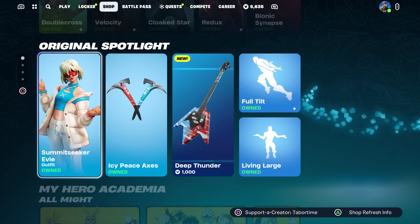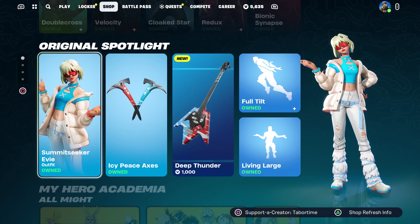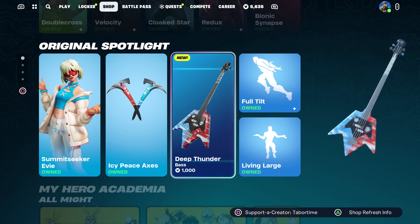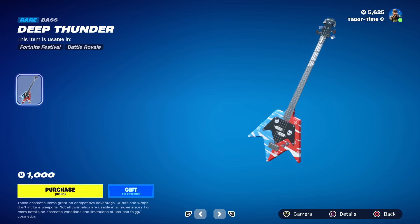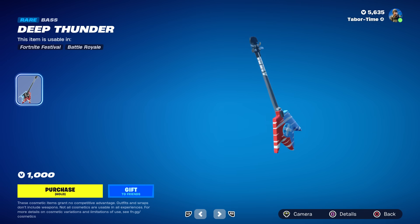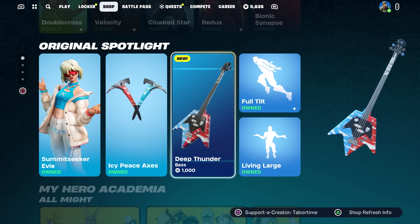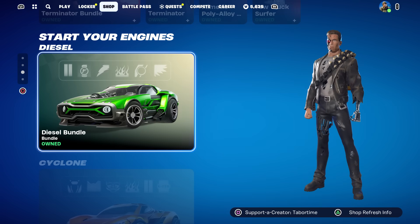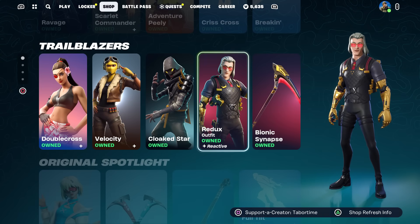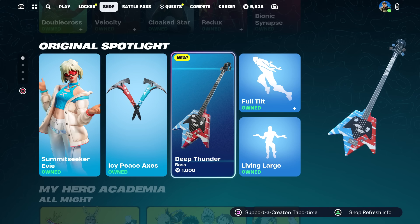If you missed out on Summit Seeker Eevee, she is still here thankfully — a lot of people were freaking out thinking she'd go away after one day, but not yet. I did do a full gameplay review on her if you want to check that out. The Full Tilt emote is back — that's a fun one. Traversal Living Large — not a fan personally, but I know a lot of people love it. The Deep Thunder is an instrument, so you can't do much with it, but the color scheme looks great — it goes perfectly with Summit Seeker Eevee since it's in her set. Still, I think these are overpriced at 1000 V-Bucks; if we could run instruments as pickaxes I think a lot of people would buy them. The My Hero Academia stuff is still here, plus the Terminator bundle, Diesel Cyclone Weekend, all the jam tracks and gear for Festival.